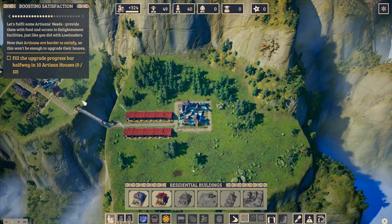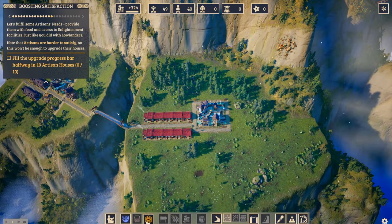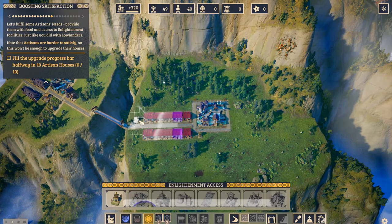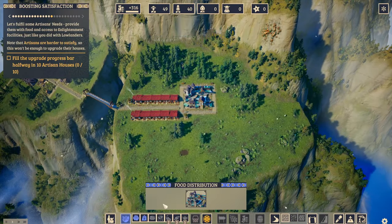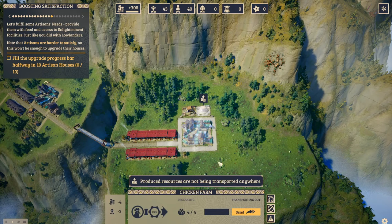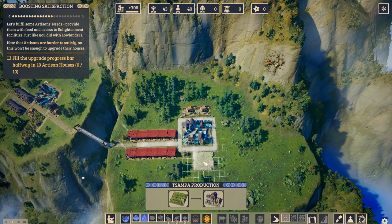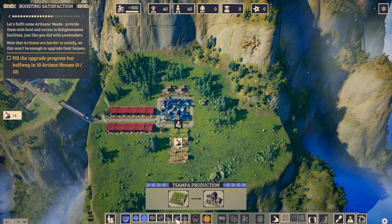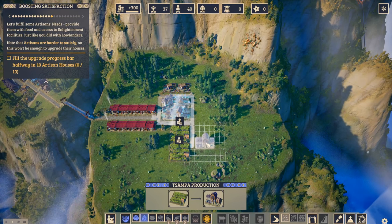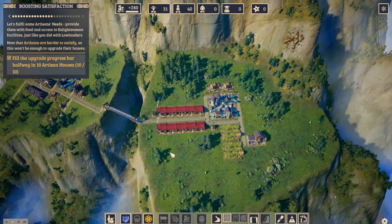Fill the upgrade progress bar halfway in the artisan houses. Looking at what we need: more sampa, eggs, and a praying place. We'll get the praying place going — looks like we'll need at least two, so we'll place one here and one here. Then we'll get eggs going, place the chicken farm, connect roads. We also set up more sampa and connect the wheat to the mill, then from the mill onward — and we should be good.